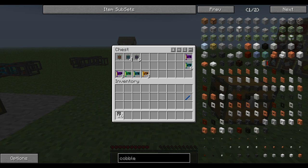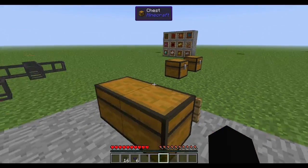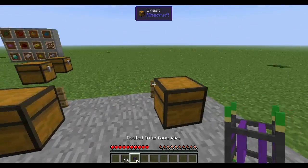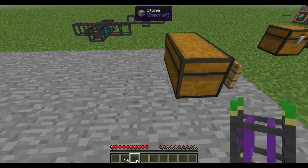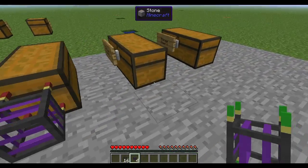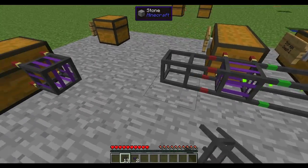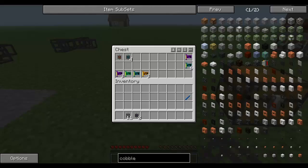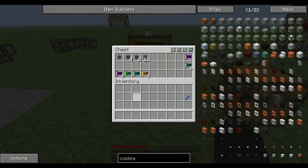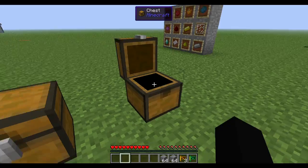We're going to need some item transport pipes and a routed interface pipe. Anytime you're connecting to a chest other than the request console, you're going to need an interface pipe. So we put those there and then connect them with just the regular pipes. And now you have a connected system — unfortunately it doesn't do anything yet. If you add cobblestone, it just stays in that chest.